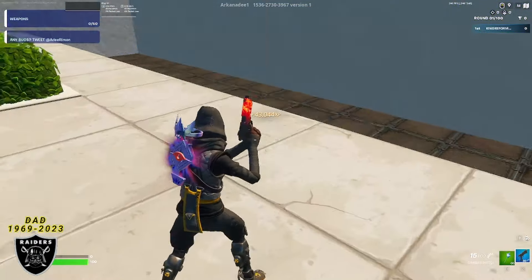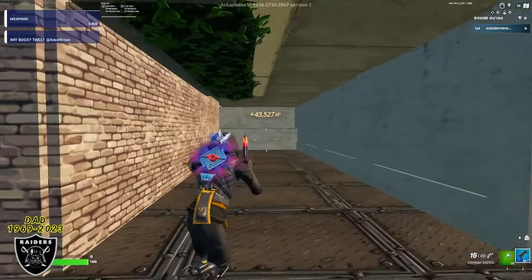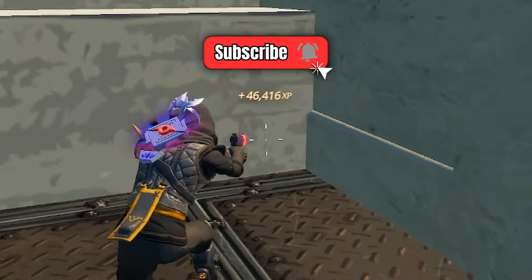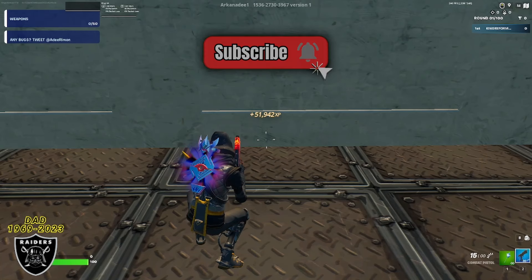As soon as you press that button, run over here and drop down. Walk underneath this little stone area, turn to the right, go all the way down, and in the corner on the bottom right is going to be our third XP boost for today's map.